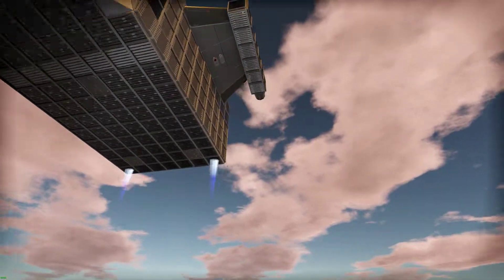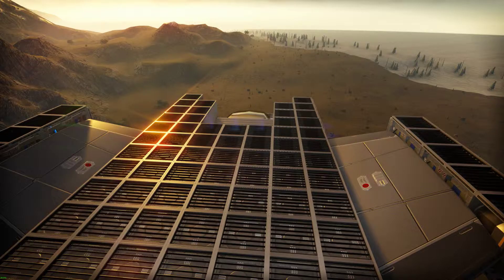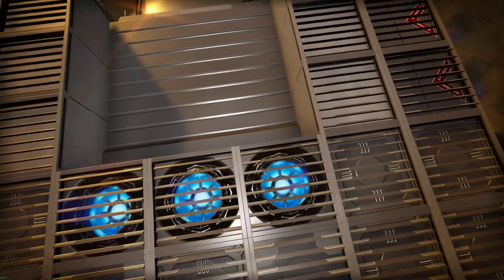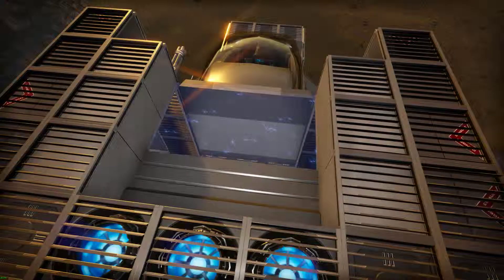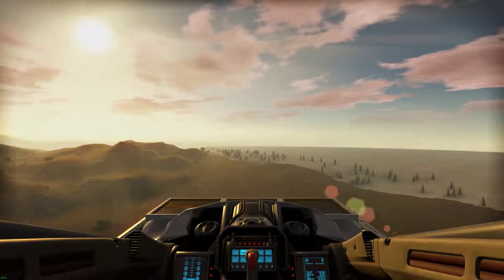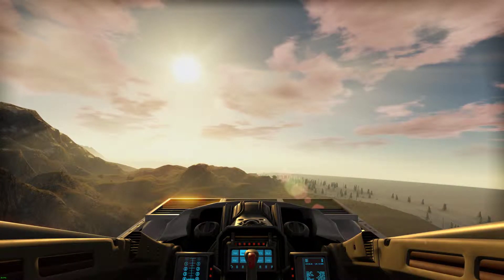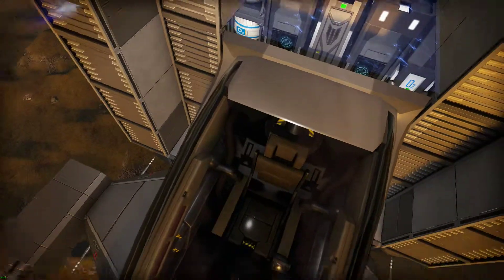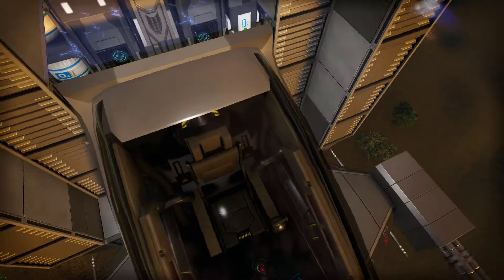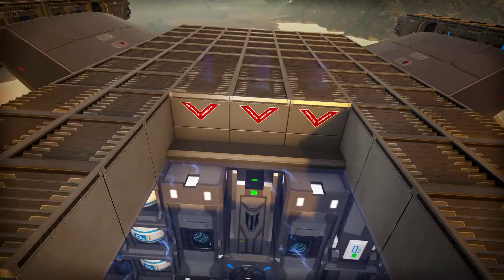Usually if this ship is going to get shot up, it's going to get shot from the bottom or from the front, not from the back or back top. The other unique thing — you can see — let me get out of god mode first. You can open that up and there is an airtight compartment in there. So I'm not in god mode, we're flying around, and if I stop the ship, I can get out and I'm always going to be on top of the canopy.